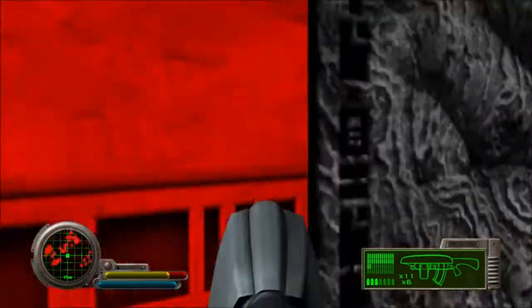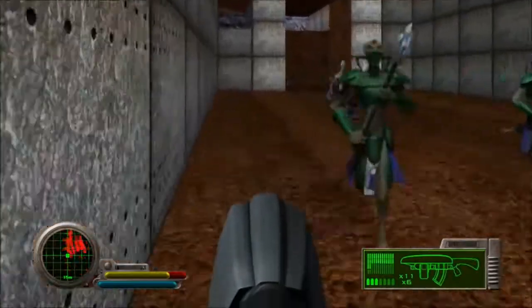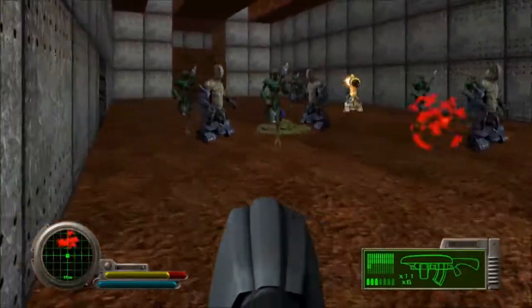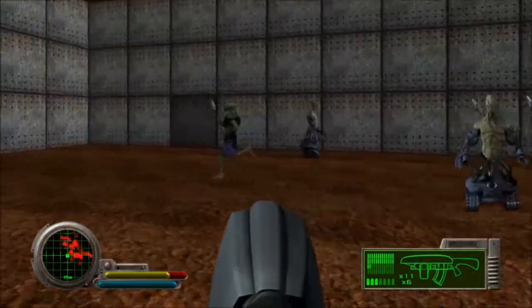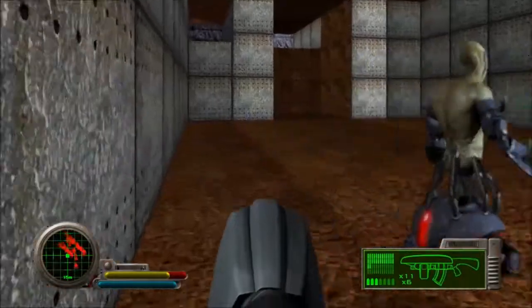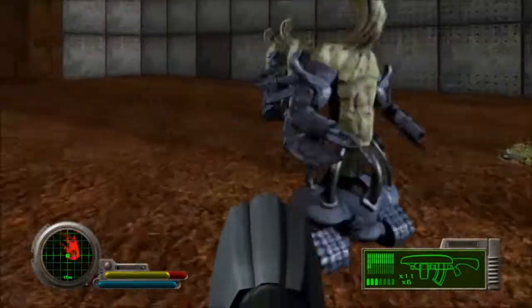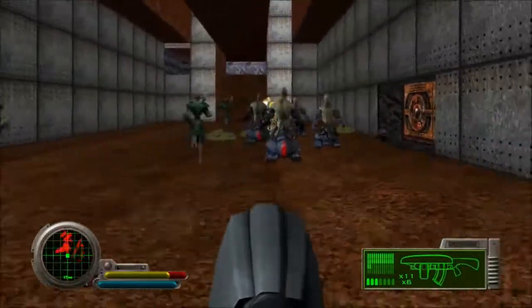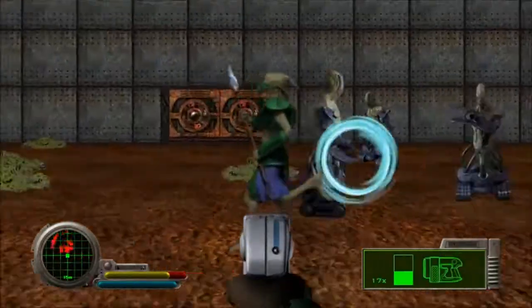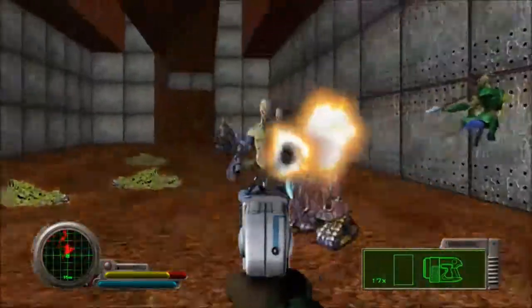That is a bunch of aliens. Let me just run around a little bit so that the aliens fight each other. Because you can make them shoot each other and then they fight. Please fight — come on guys, you know you want to. They're going to grenade themselves. Save myself some ammo. I'm almost out of ammo for this — I'll use some of my closet ammo. I have tons of ammo, so why not?